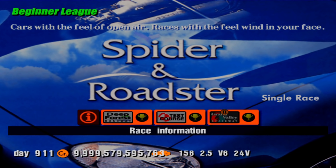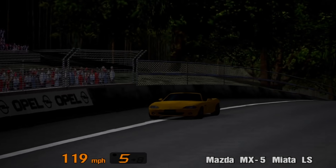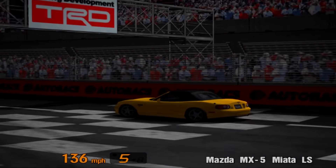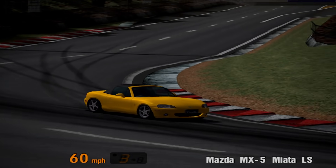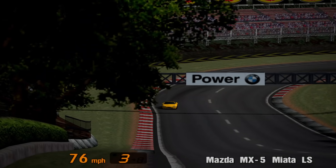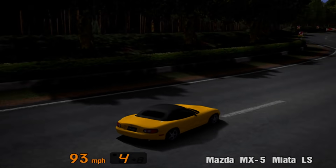The Spider and Roadster Championship is up next in the beginner league, and it also doesn't require you to have your B licence to enter. This championship is essentially for soft top cars, however no car actually races with its top down on Gran Turismo 3. The prize car is the Mazda Miata MX5 LS in a unique colour, sunburst yellow. It has 160bhp, which is more than you get when you buy the car from the Mazda dealership — just 156bhp for that one.